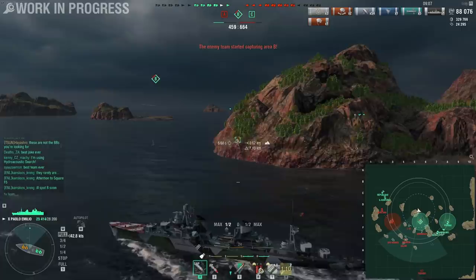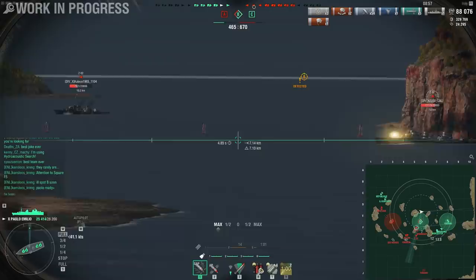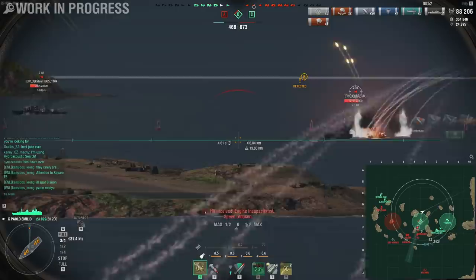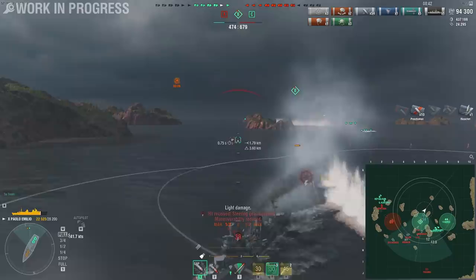Luckily, the Republique and the Grosser Kurfürst on the left side of the map actually listened to me and turned around to engage the Montana, because they had a lot of HP — very good that they're using it. I'm going to engage the Z-52 with my guns and start using smoke. At this moment I thought I just made a mistake by using the smoke, because it covers the enemy destroyers and there's not much I can do.